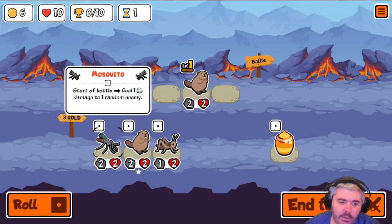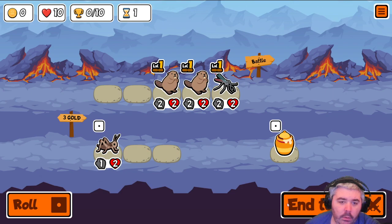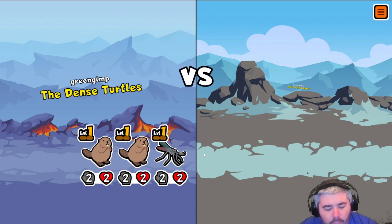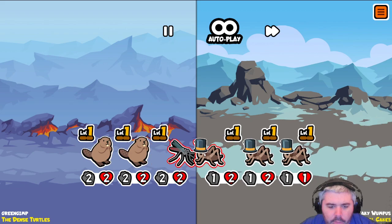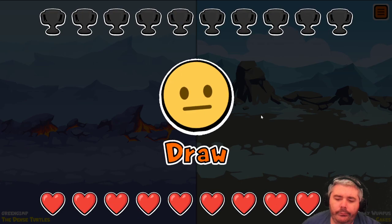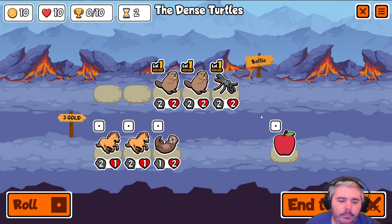At this point we're just taking the best bodies we see. So, beaver, beaver. Making a tier 2 beaver or a level 2 beaver isn't the end of the world either. We just trade out here. Because we can use beaver to go to level 2 or to tier up next round.